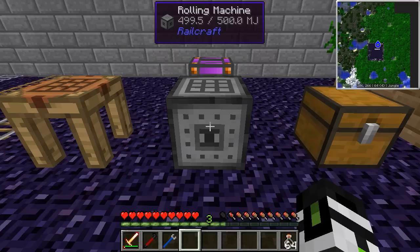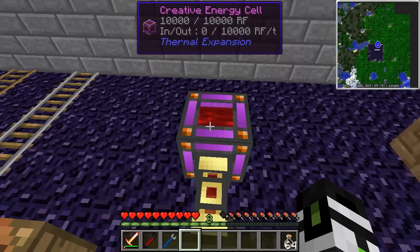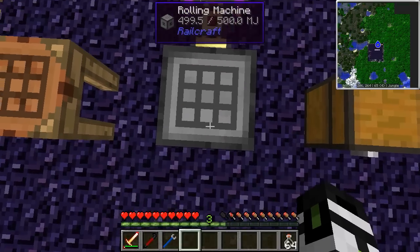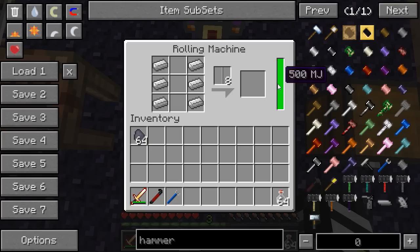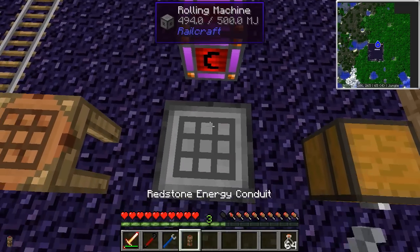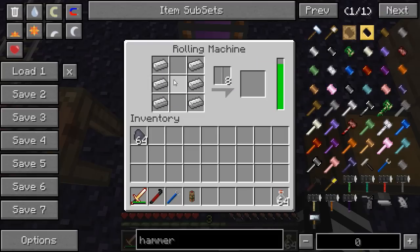Unfortunately this one requires some sort of power, so whatever mod you have installed, use that power source and hook it up. The rolling machine from Railcraft requires Minecraft Joules, but I've got a Thermal Expansion creative energy cell hooked up outputting RF, and yes it does work. You'll notice it's fluctuating — that's not a glitch, it's because the rolling machine slowly uses power just to sit here and exist.